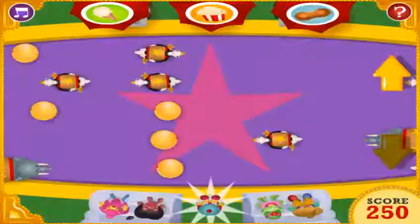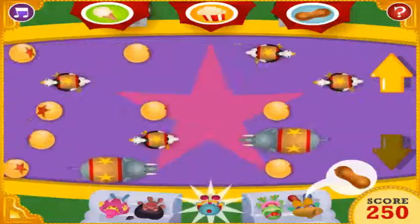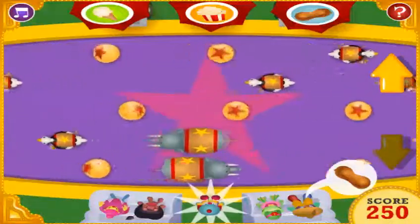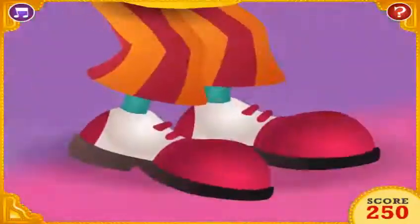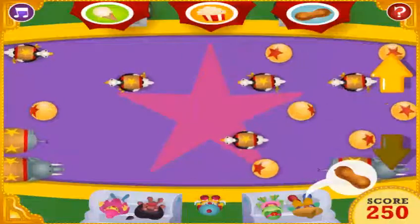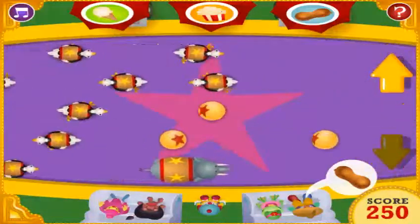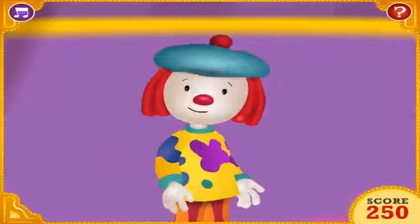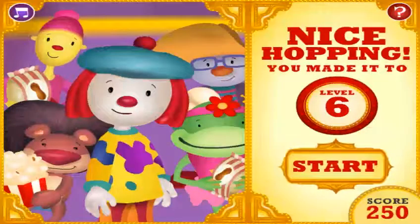Level 6! Uh-oh, Skibo is hungry again. Click the arrows to start hopping. Uh-oh, that's twice you've touched the ground. Let's head back and try again. Good try! But that's the third time you touched the ground. Click the start button to play again.